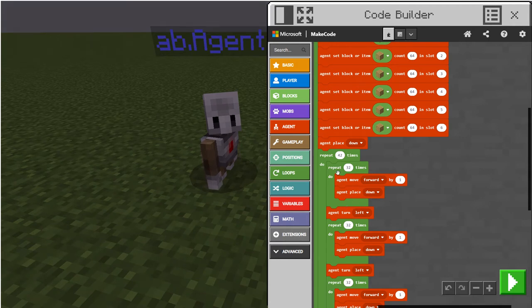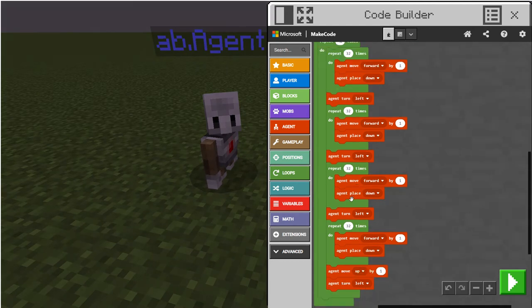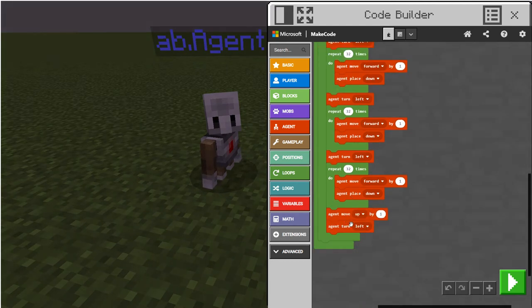You gotta have this code and repeat 32 times, then turn left or right — it doesn't matter. You're gonna need to do that four times. Once you do it four times, make sure they are all not in the same repeat, especially this turn left. Then agent move up by one, which makes it so he moves up after placing his whole row.